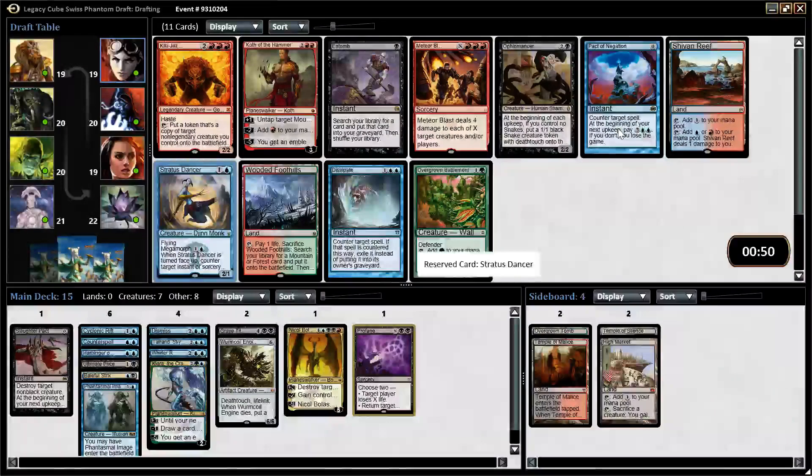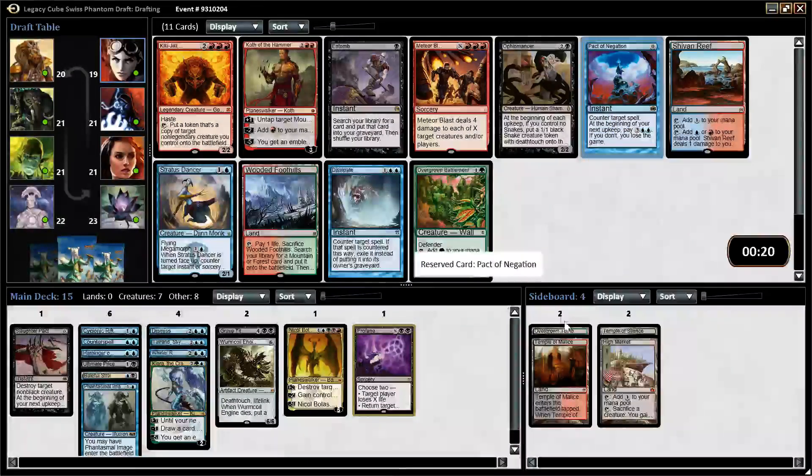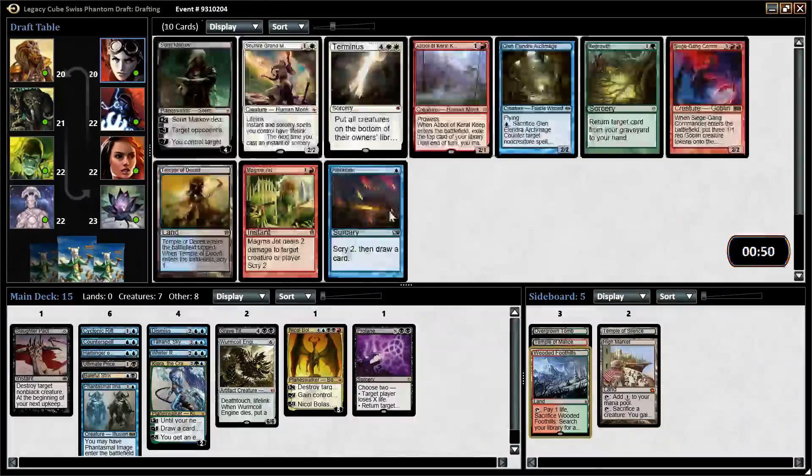Pact of Negation is a zero. Stratus Dancer is a two — those are okay. Wooded Foothills also interesting, gives us a better red splash. I'm going to take Pact of Negation here, I think, over Stratus Dancer. How valuable is it to have Stratus Dancer in our deck? Not so much. Maybe Wooded Foothills is just the best thing for our deck right now — it gets the double splash, right? Gets Kiora and Nicol Bolas. This is a tough pick. I think I'm just going to take the Wooded Foothills. Those other two cards are okay, but not amazing.